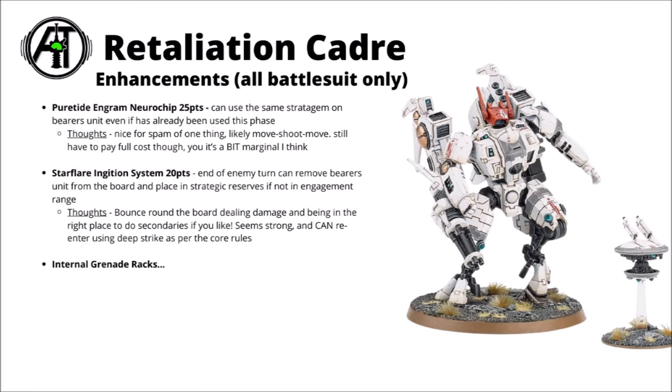Another fun one is the Star Flare Ignition System, listed at 20 points — a return to reserves mechanic that triggers at the end of the enemy turn. You remove the bearer's unit from the board and place it in strategic reserve if they weren't in engagement range, and usually they'll be able to come down the next turn in deep strike again, likely drawing a bead on another target. Having a Crisis suit unit being able to jump on and off the board at will and always get perfect line of sight on something seems like a pretty good upgrade.